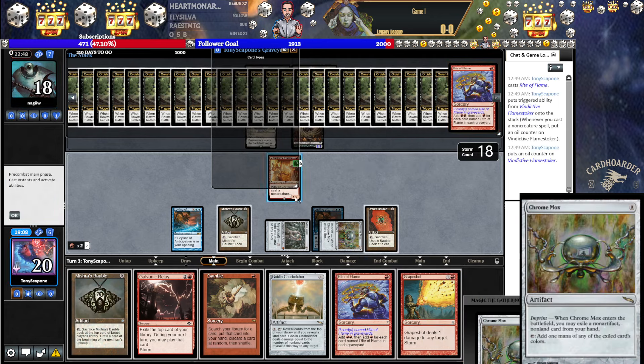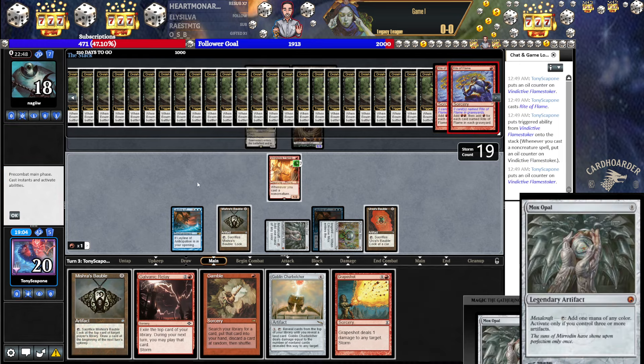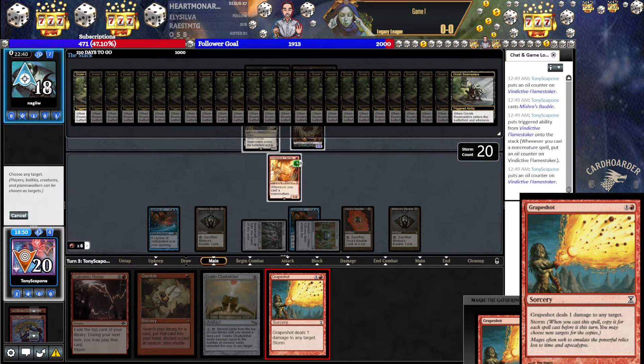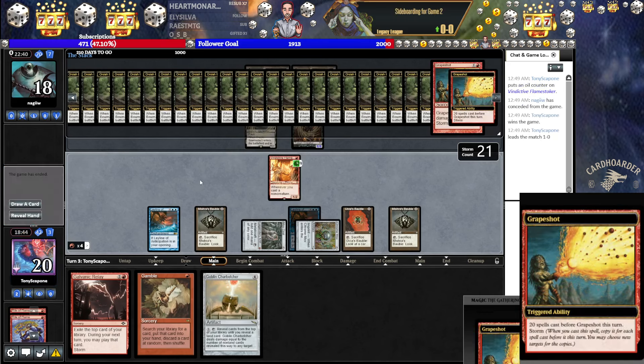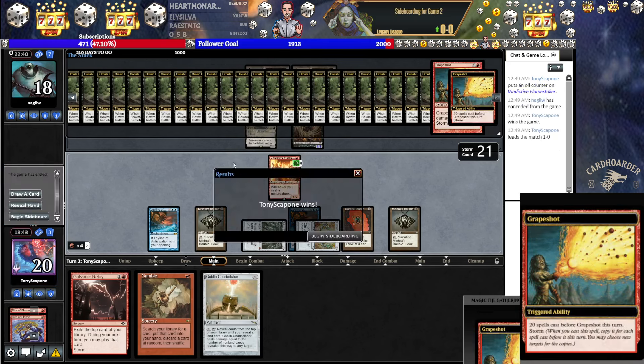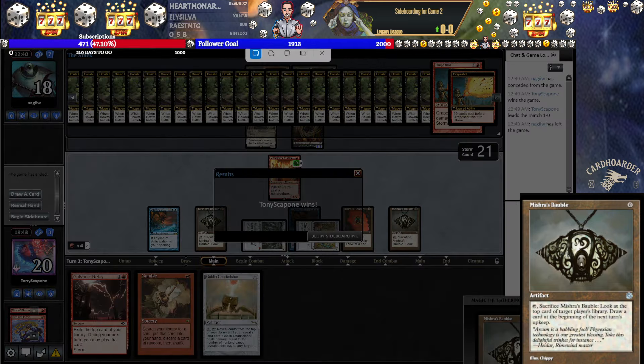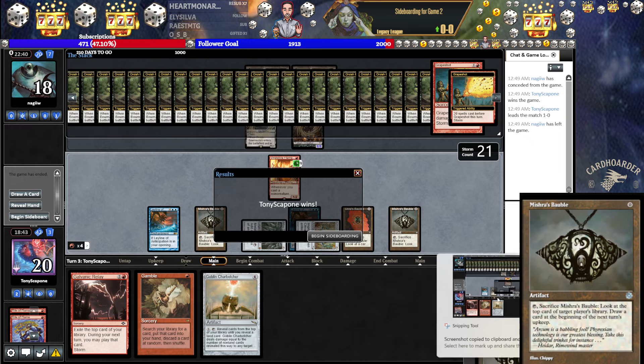Rite of Flame. Not to mention the Stoker we have here. Rite of Flame. Bobble. Let the mana stack up. This is so sweet. What a way to win. What a spectacular way to win. I'm going to get a screenshot just to send it to Brandon.